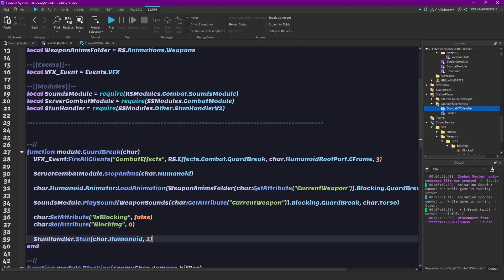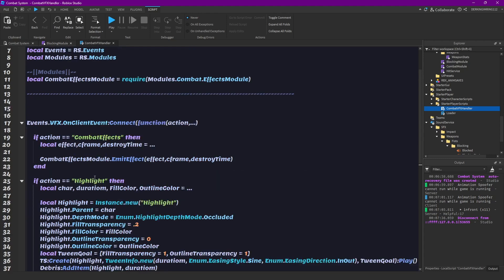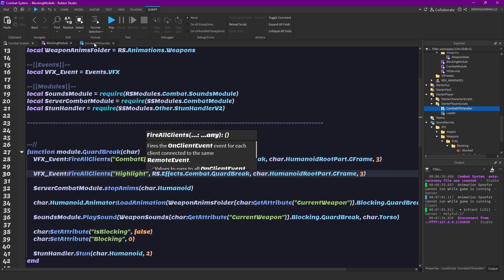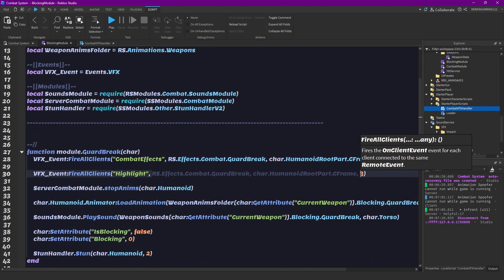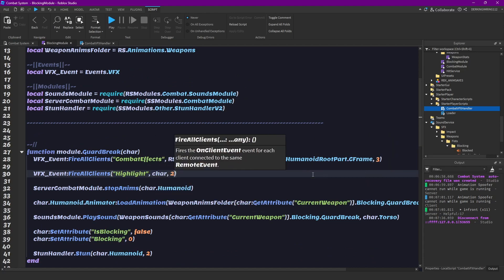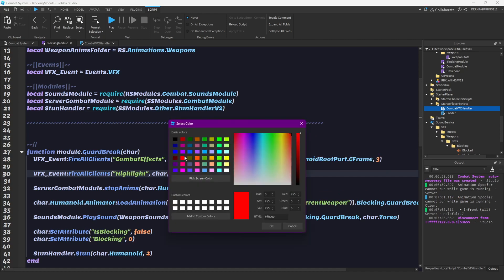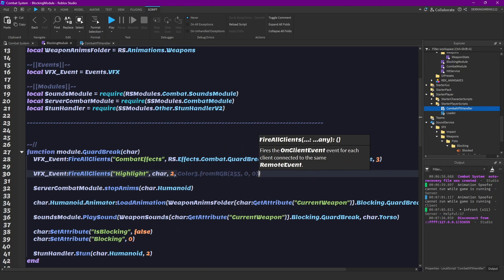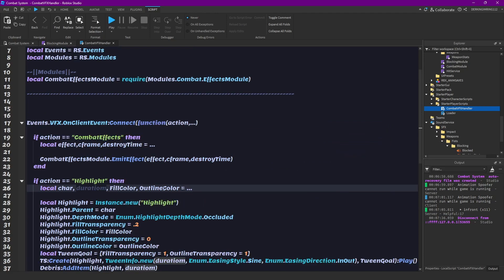Now we can use this. Open your blocking module and up here we can do the same, but instead of combat effects we want to have highlight. Pass the character, a duration of two seconds, and for the colors I want a red fill color and a slightly darker red for the outline color. I think this will be pretty neat.